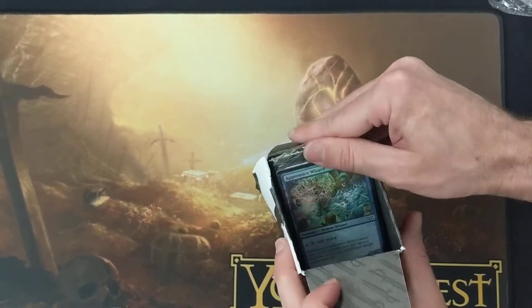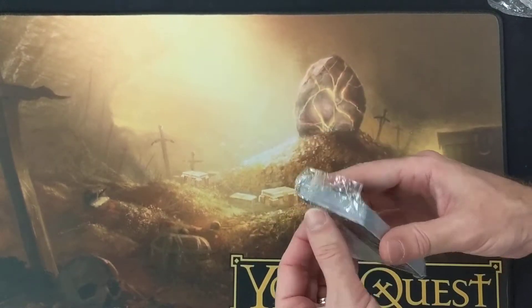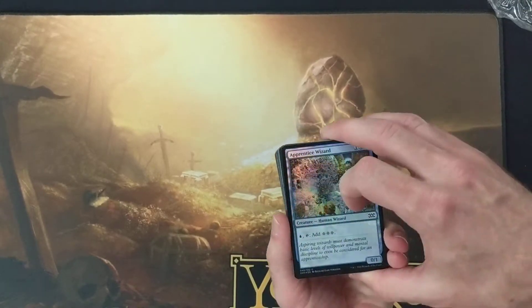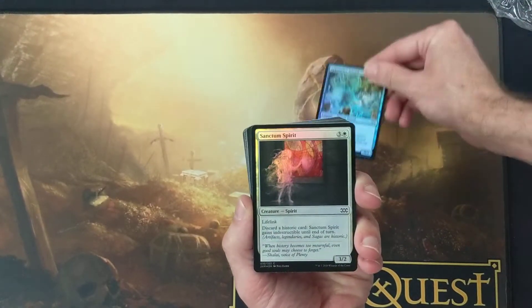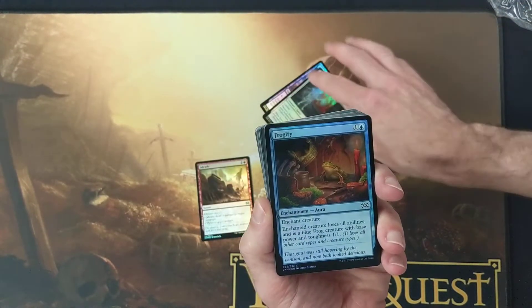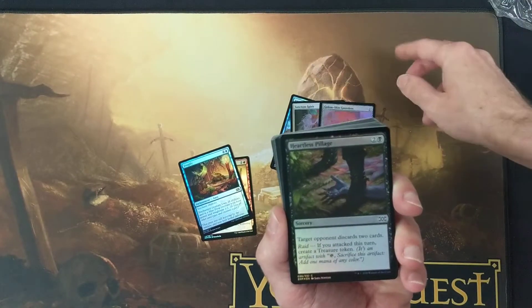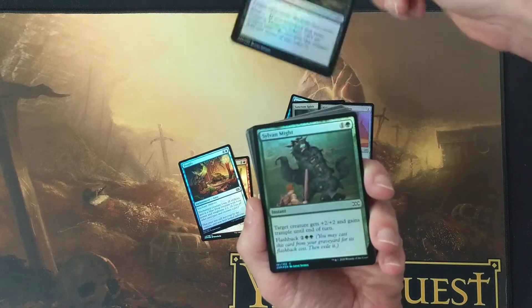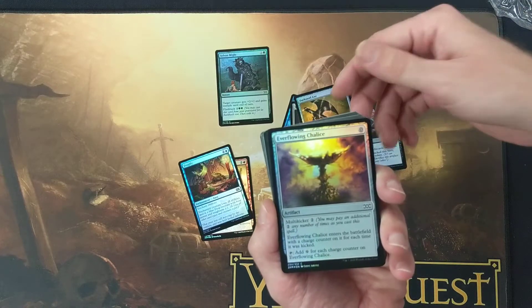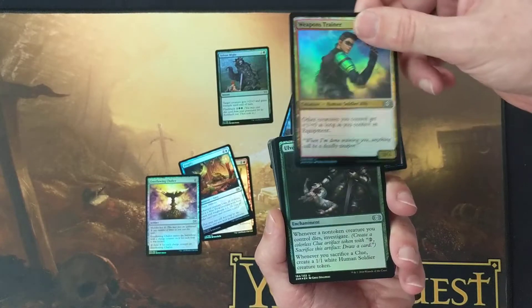It's so shiny. Apprentice Wizard is a good start — first time it's been foil, I'm pretty sure. Sanctum Spirit. A Braid is nice. Frogify — solid. Golem Skin. Heartless Pillage. Sylvan Might — classic. Dark Steel Axe. Ever-flowing Chalice. This is some solid uncommons. Weapons Trader for the uncommons.